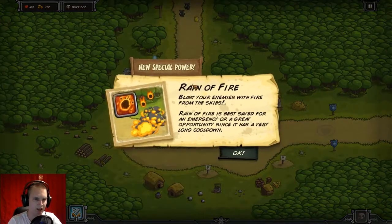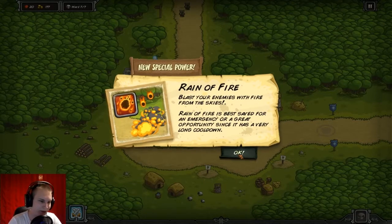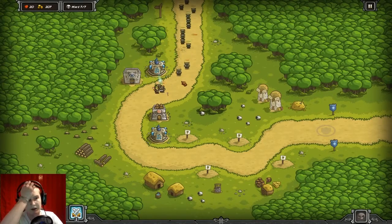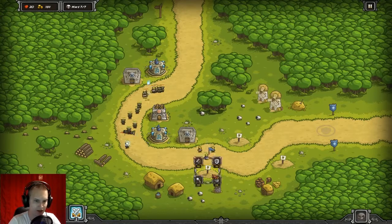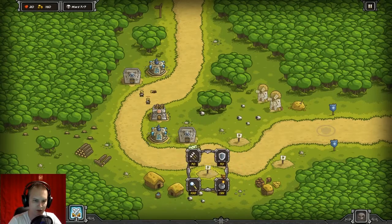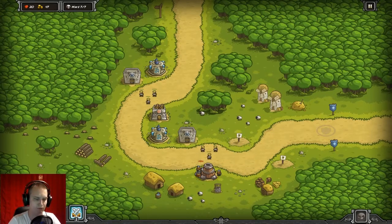These guys kill them fast. Rain of fire — blast your enemies with fire from the skies. Rain of fire is best saved for an emergency or a great opportunity since it has a very long cooldown. I can show you this — it's a meteor strike. There we go, your strike there. It doesn't actually kill them all — it does a major amount of damage. Trying to escape! Let's put more guys in the middle of that. I have lots of money now so I can just put these guys here. I want dwarves, I wanted them here. And I want archers there.